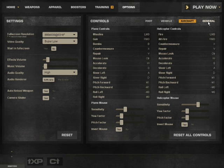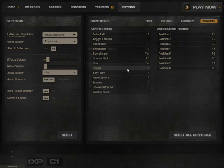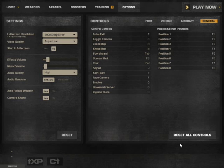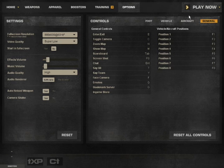A Battlefield veteran will tell me that's wrong. In the general section you got some other controls like entering or exiting a vehicle, bookmarking servers, emotes, and facecam — and you can change them all if you want. So you just click on something, for example 'all', and now it waits for your input. Let's press any key — say the J key — and now it's set. You can also reset it to the default controls with 'reset all controls'.